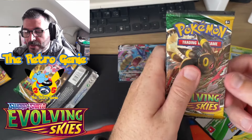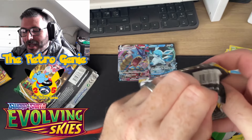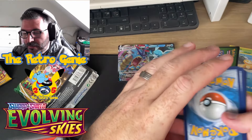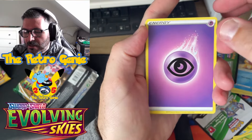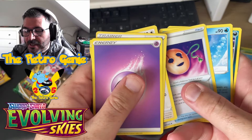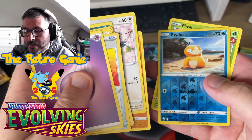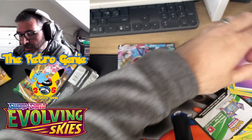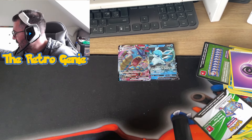Absolutely nothing there. Umbreon - last pack magic! Another dark green code card. Psychic Energy, Spiritomb, Nick it, Dwebble, Psyduck, reverse holo, and a Pinsir for the Rayquaza guys. Eight packs, two pulls - everybody told me...